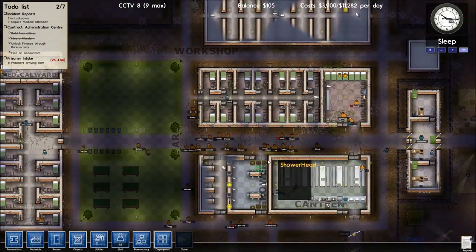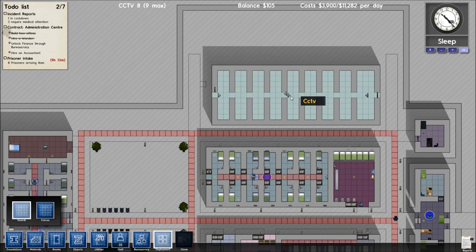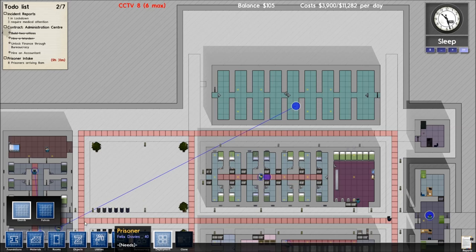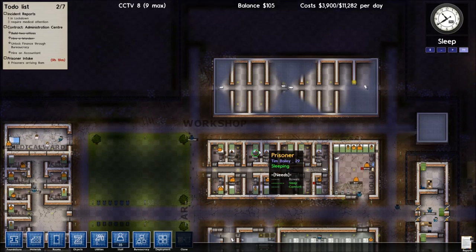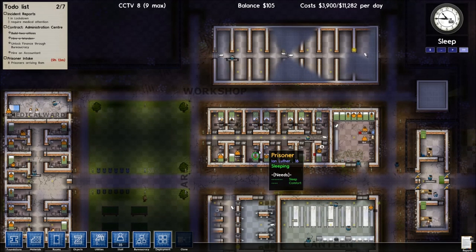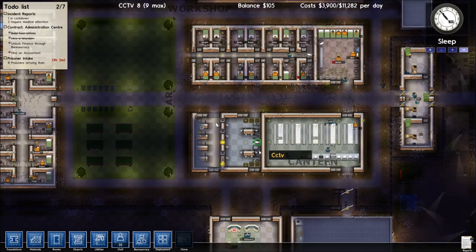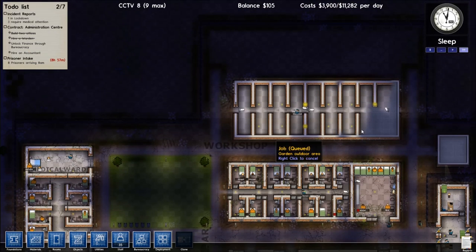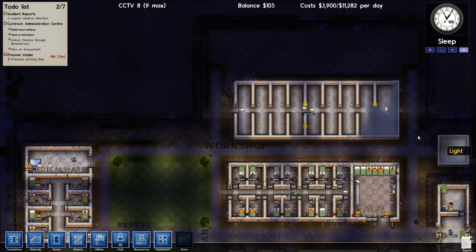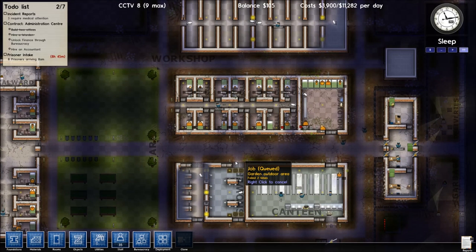I feel like the prison's really shaping up. I'm actually going to get just a guard in there. Deploy guard. Get a patrol down there. I'm going to get rid of some of those cameras because the guards do a much better job, to be honest. I like the idea of the fuller wall, but I hate not being able to see parts of my prison like that. It's something I'm going to have to get used to.